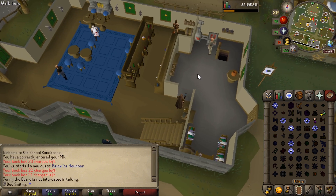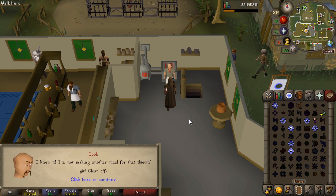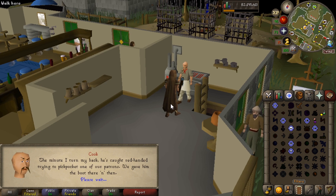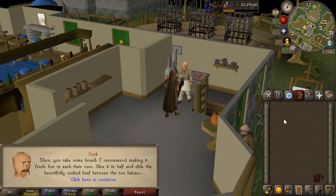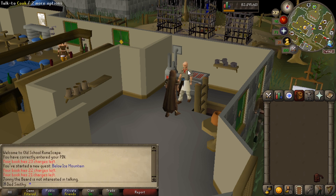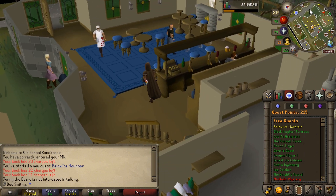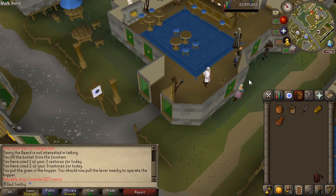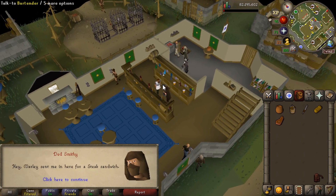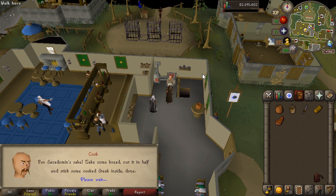The bartender kicks off. You want to speak to the cook out back and he's going to give you the recipe for a Steak Sandwich. So you need a knife, some bread, and some cooked meat - I guess we're killing a cow. When you get to Varrock, go to the Blue Moon Inn. You'll talk to the bartender and he'll tell you to piss off, then speak to the cook out back and he'll give you the recipe.